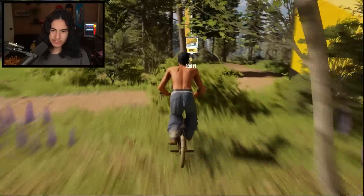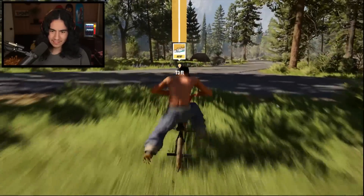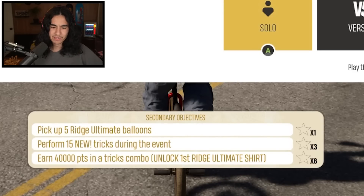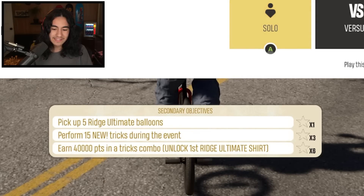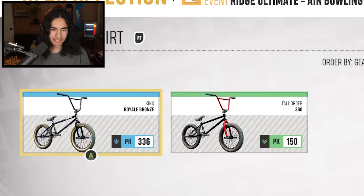This game is just so much fun to mess around in. Maybe we're gonna have to save the triple flip for later, because I really want to do the event here — it might help me learn some new tricks. The DLC is called Ridge Ultimate and it adds a bunch of stuff, but this is probably my favorite so far. Let's go over to this Ridge Ultimate event. The challenges are: pick up five Ridge Ultimate balloons, perform 15 new tricks, and earn 40,000 points in a tricks combo. And I unlock a shirt!